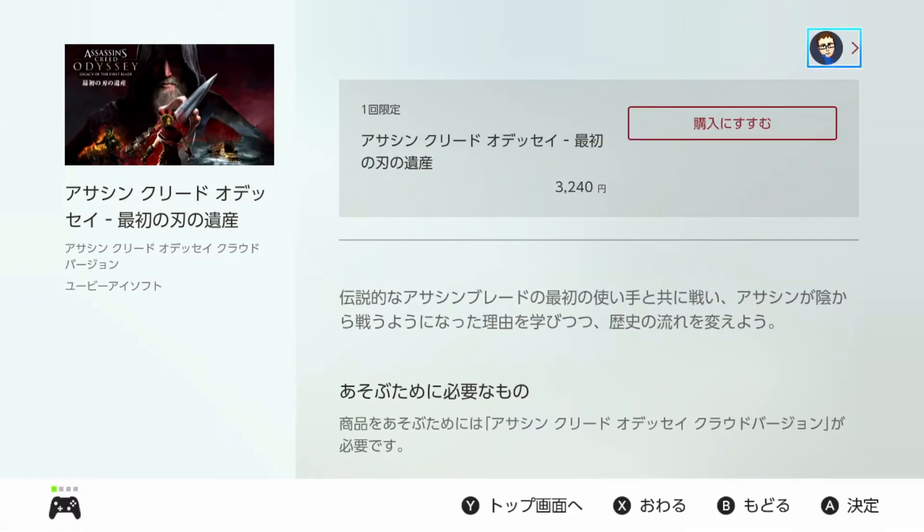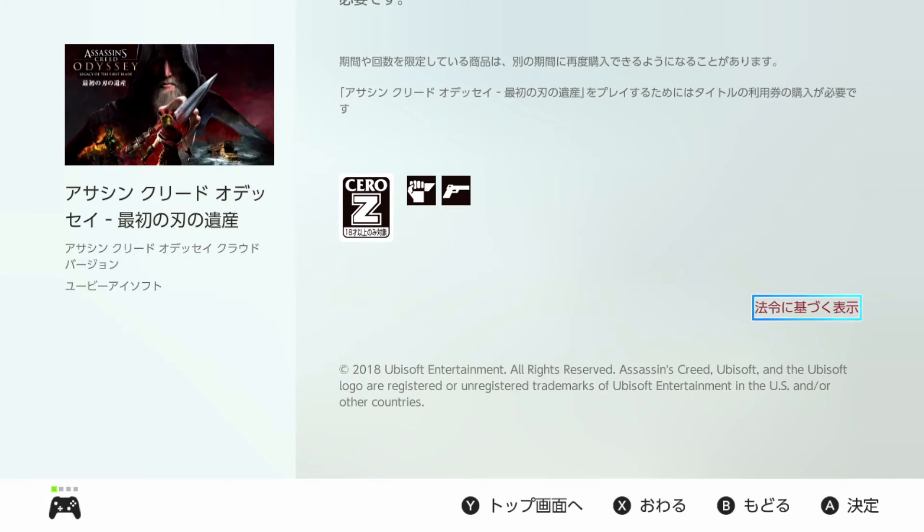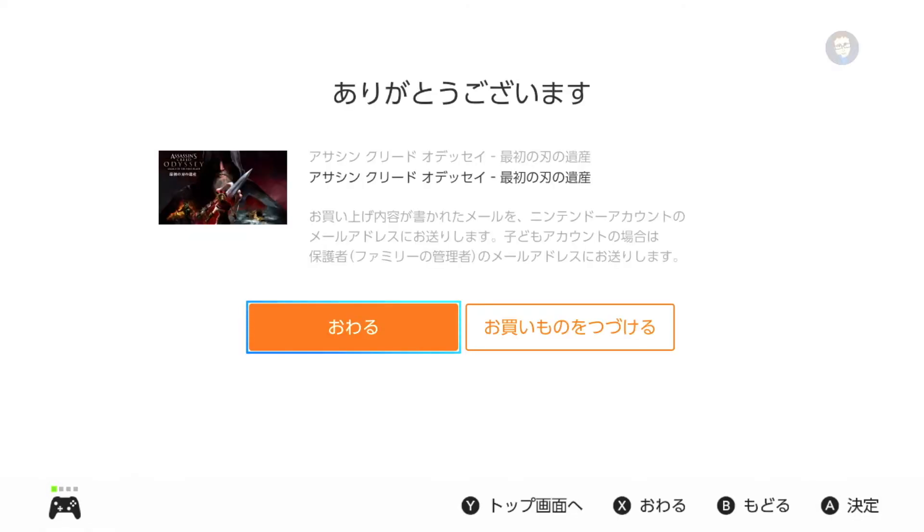It's 3,240 yen, which is the going price for this DLC set in Japan — same on PS4, same on Xbox, PC, all of that. It equates to a little bit more expensive than what you would buy in the United States or Europe, but it's almost the same. If you want it, just go ahead and purchase it.